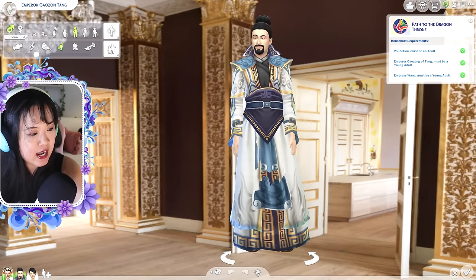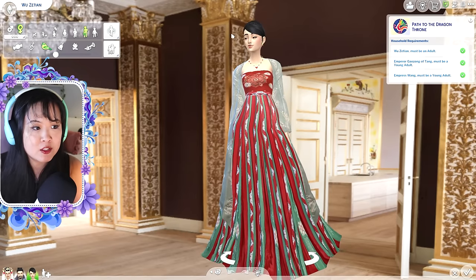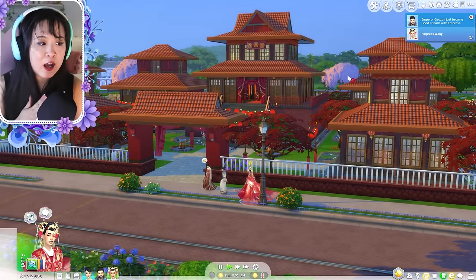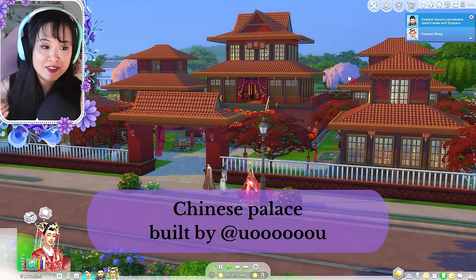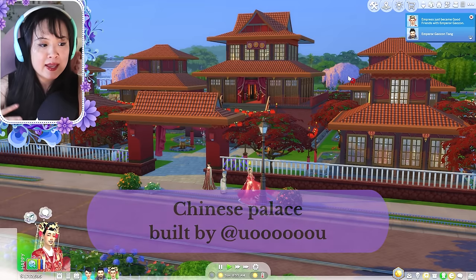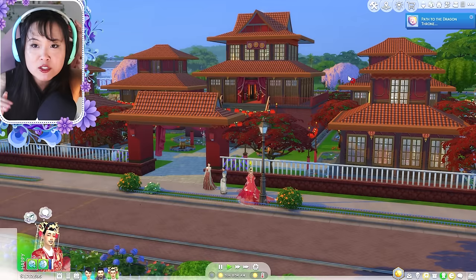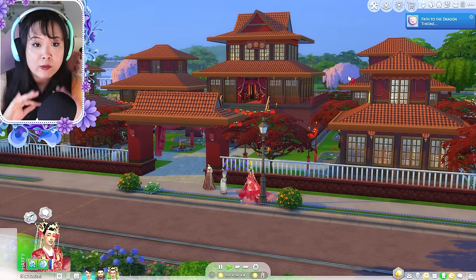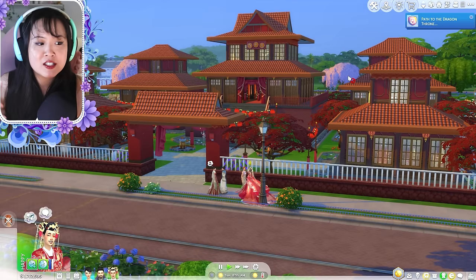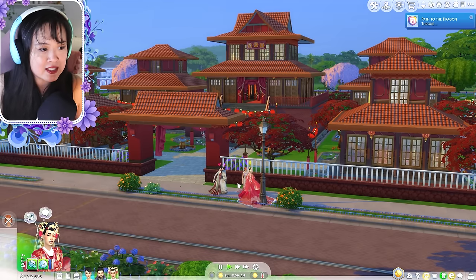This is the emperor, and this is the empress, which is his wife. Once you've met these requirements, click the check mark and say okay. We are now in live mode. I downloaded this palace from the gallery. I'll also link some mods below on how to make your game feel more historic — so there are no cars, no modern buildings, and some that make sims not go on their phones or replace it with a book.